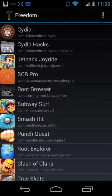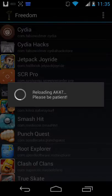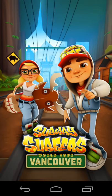I will show you guys with Subway Surfers. Once you click on it, it will say something random. For me it says 'reloading AK-47, please be patient.' It should automatically load the game after it's done loading. It should open up the game right away to the screen, as you guys can see right here, and then open up with the picture.